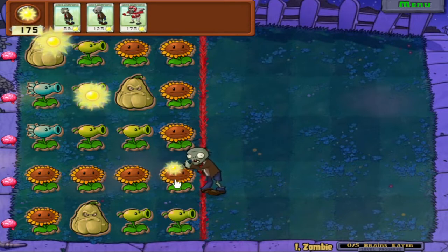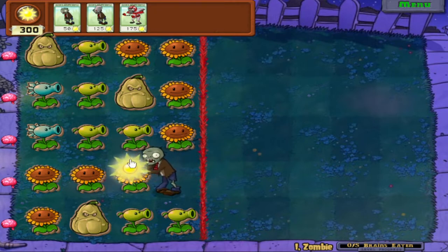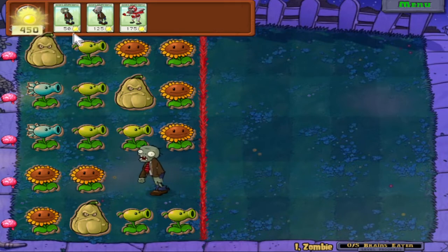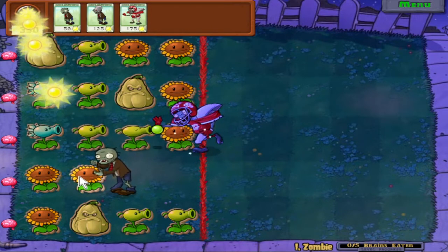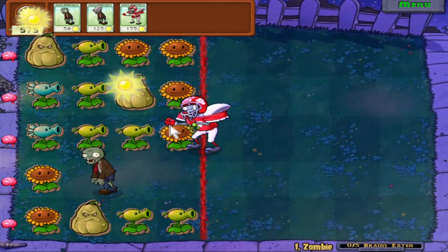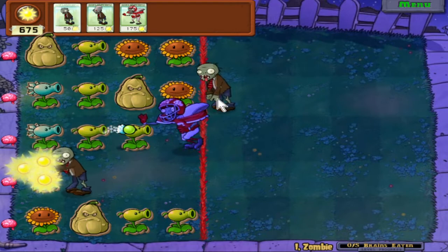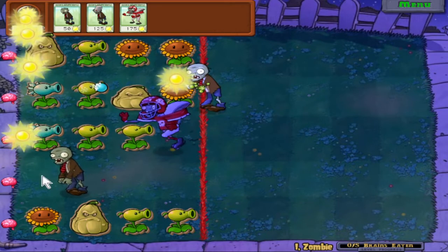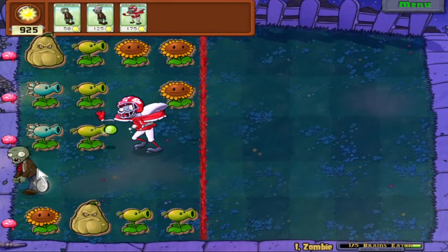He just immediately starts going to town, which is pretty cool. So we have regular zombie, bucket head zombie, and football zombie. Because this lane has free peashooters and a snow pea in the back, we're gonna need football zombie for this lane. This lane up here has a squash right at the front, so we're gonna get a regular zombie just to trigger the squash. Just like that. Regular zombie here eats the brain.